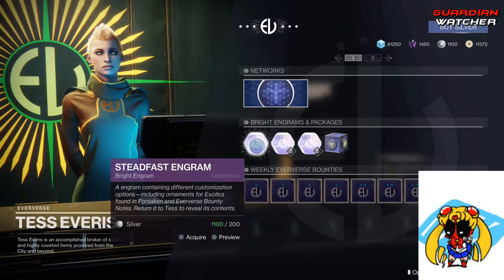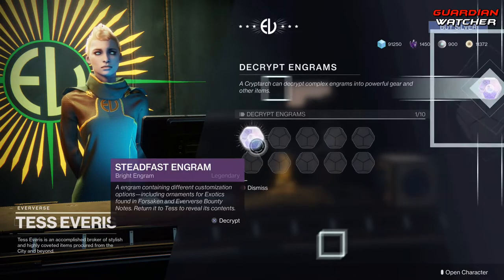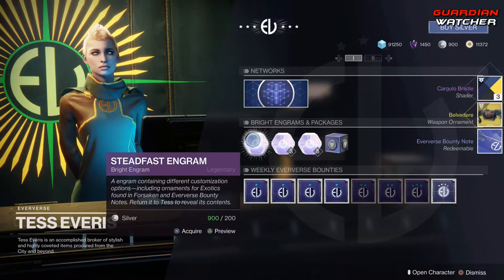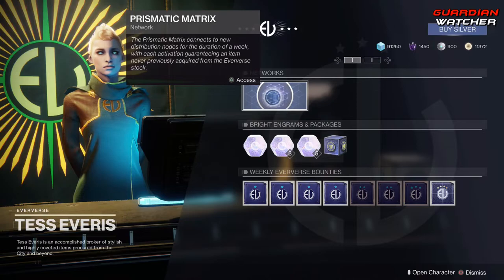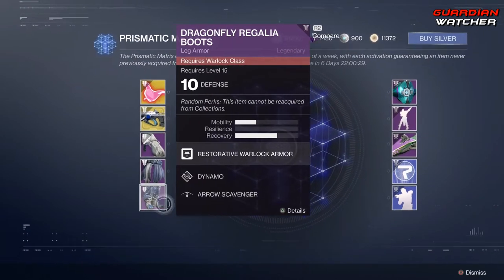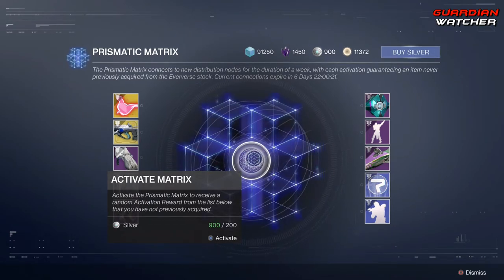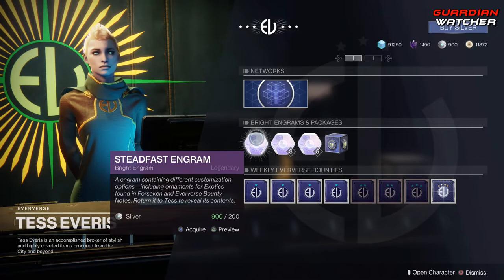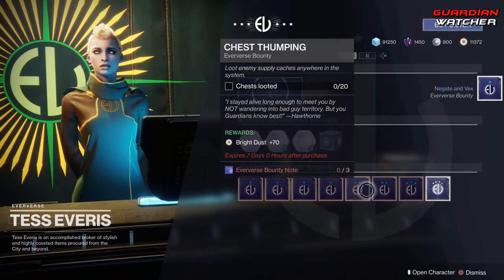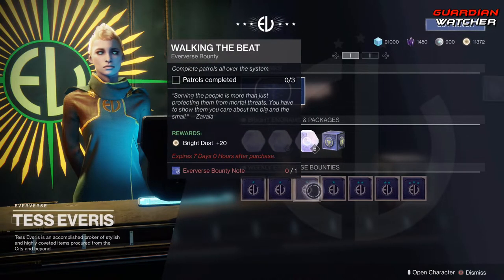I have 1,100 Silver — I definitely didn't buy any Silver. Let's go ahead and buy the Belvedere and an Eververse Bounty Note. Let's see what's in it: Poultry Petting, Needle Systems, Wonderful Gear, Warm Up. I'm not going to waste any more Silver on it. We do have weekly Eververse Bounties — go ahead and pick these up whenever you can. The Eververse Bounty Note is what allows you to pick these up.